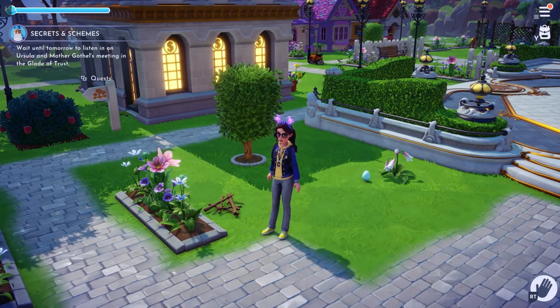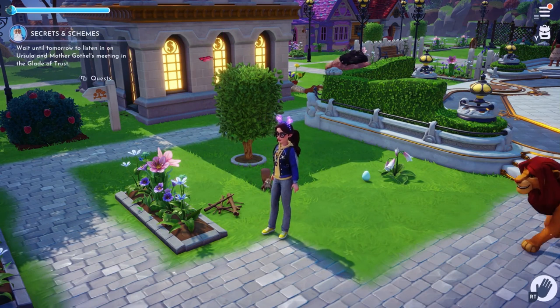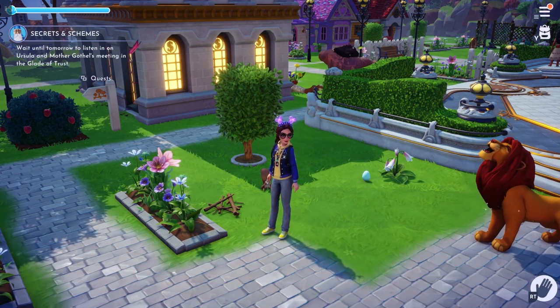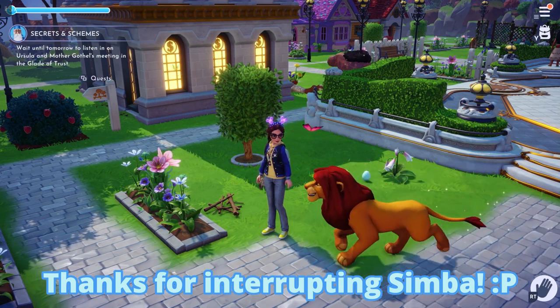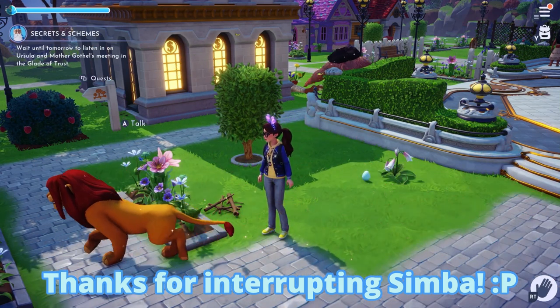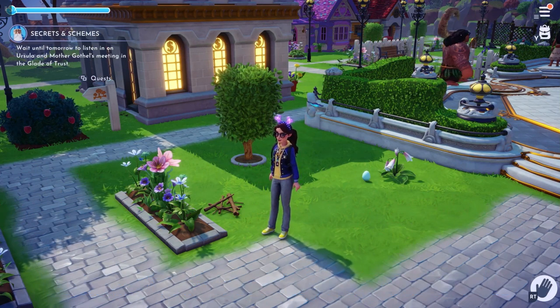Welcome back to the channel. This is Chai. There is an eggstravaganza event going on in Disney Dreamlight Valley and there are three new recipes: spring chocolate, spring egg bowl, and spring mimosa eggs that you can make by collecting the different eggs and having other ingredients.